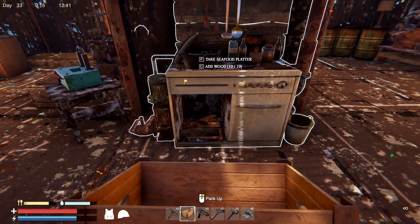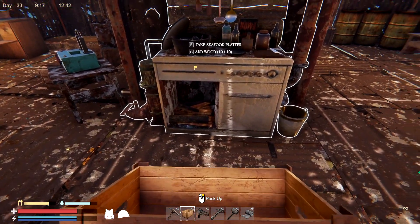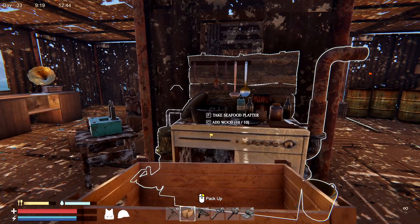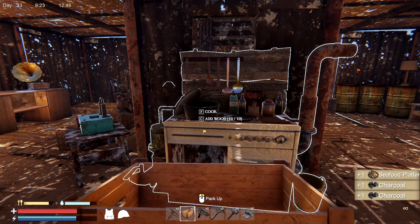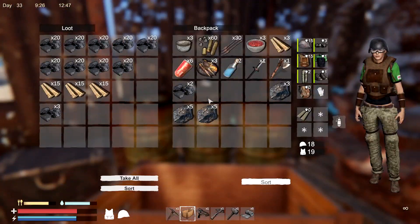If you've got something in here and you go to move it - like I've got wood in here, or if you've got some food - if you go to move it, it will delete those items. So don't have anything in there when you're moving stuff.